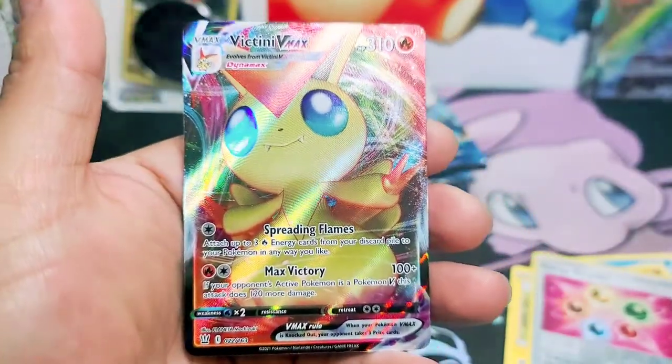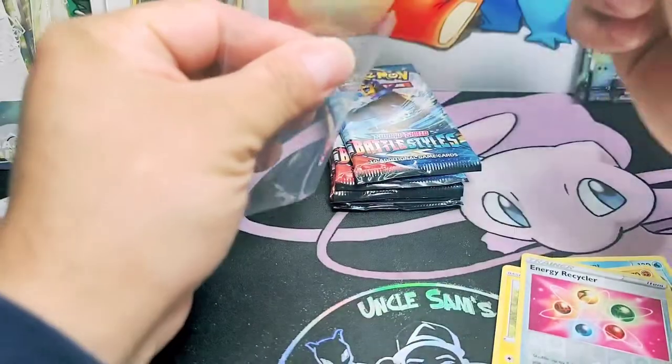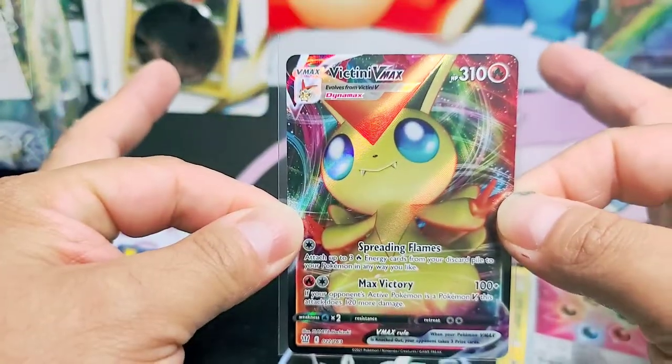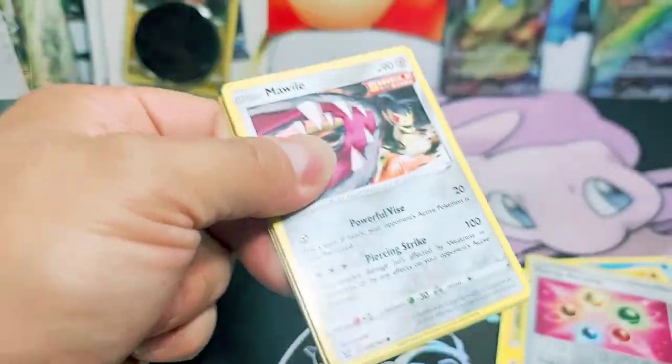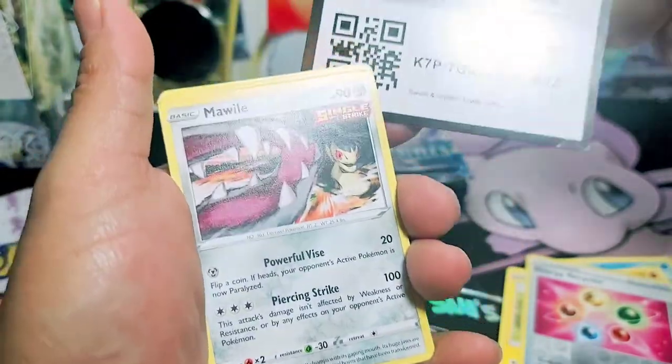Maybe Victini VMAX. The hits just don't stop. Wow, okay. We're going to separate them a little bit. Look at that beautiful card - Victini. Amazing. Let's keep on going and see if that Tyranitar is going to be our pull of the day or not.